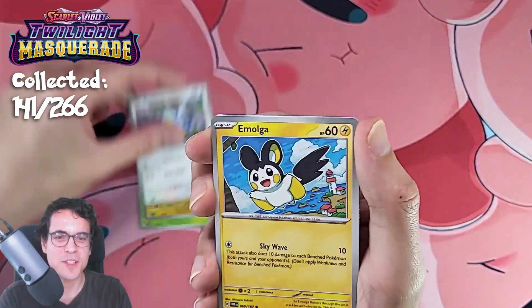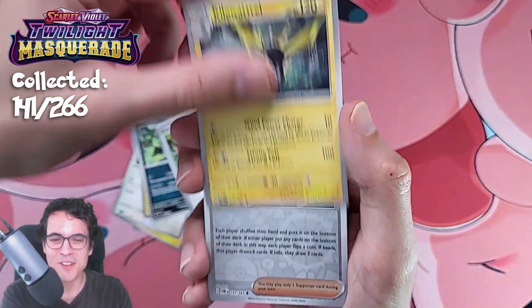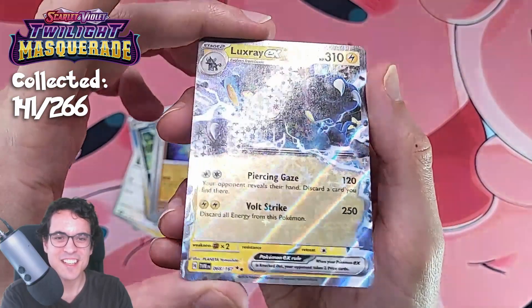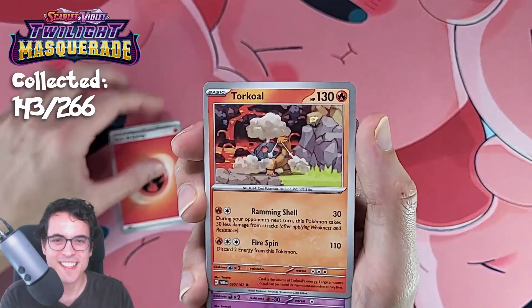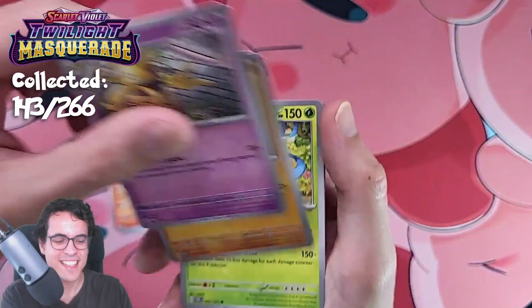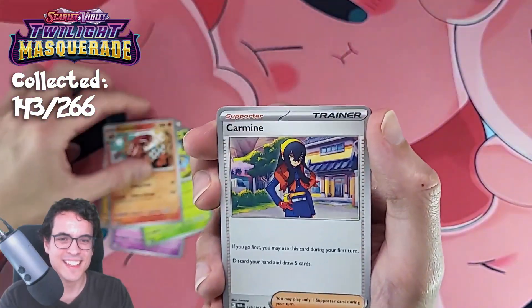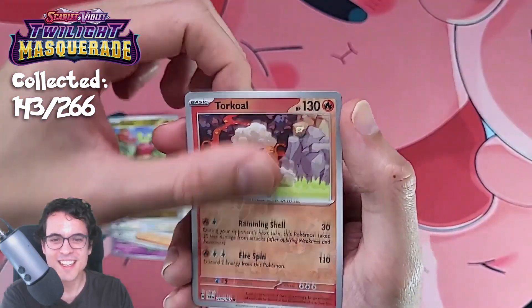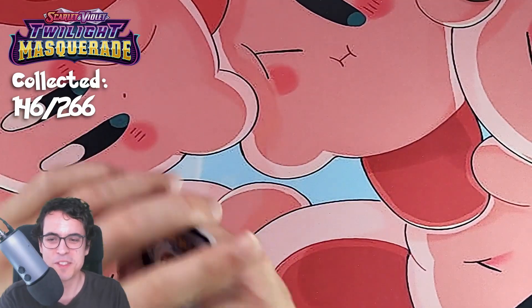Let's see what the next pack has in store for us. Brute Bonnet, Enhanced Hammer, Kilowattrel, Lucian, Olucha, and a Luxray EX. We didn't get a lot of EX cards in the last episode, and we haven't been getting a lot of EX cards in this episode either. So that's a bit surprising, actually.